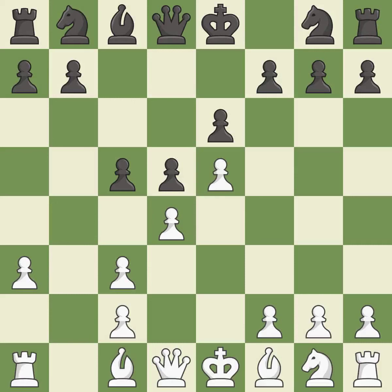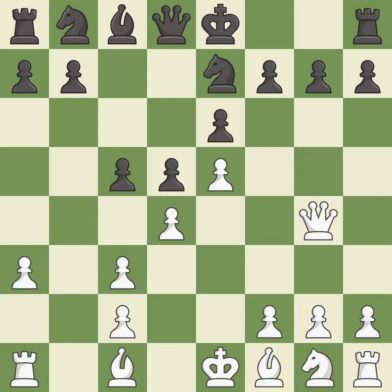Bxc3 recaptures the bishop and supports the d4 pawn. Ne7 develops the knight and prepares castling. Qg4 develops the queen, supports the d4 pawn, and attacks the g7 pawn.